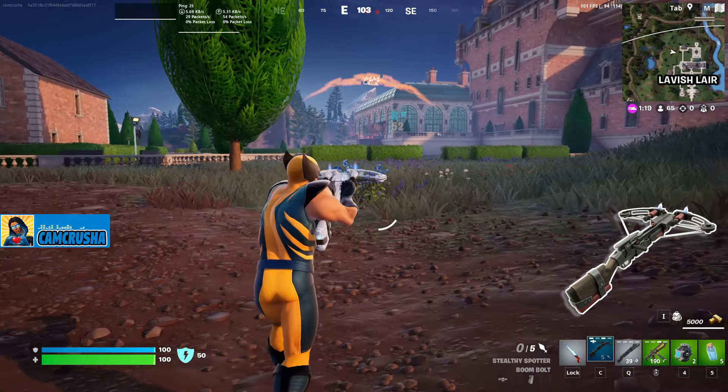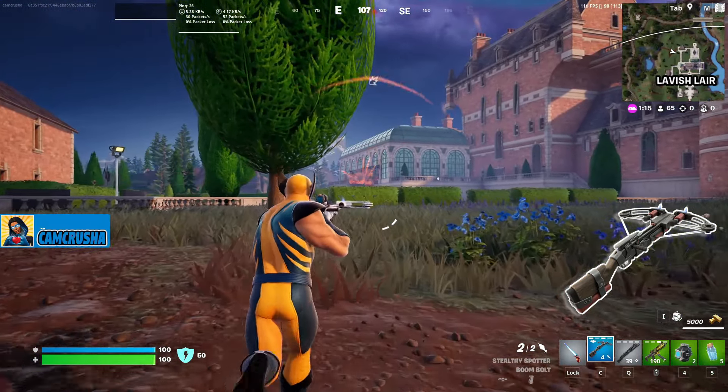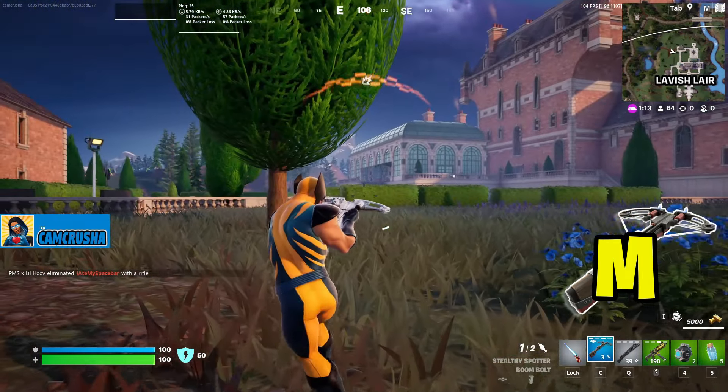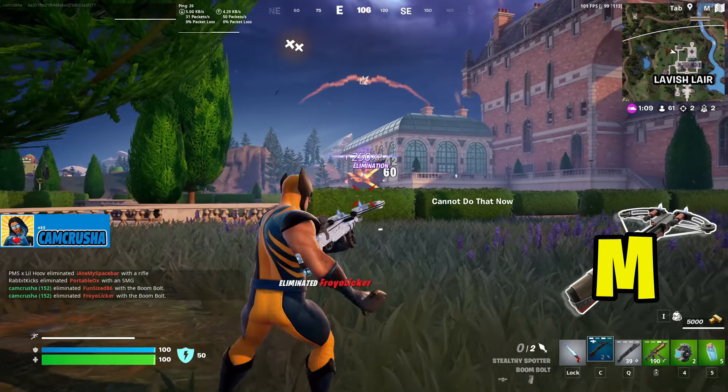Boom Bolt is hands down a 2 Jonesys — 100% cheese item, and somebody's gonna be running it in a match, guaranteed. Plus, rocket ammo is harder to find. The Mythic version of the Boom Bolt is a 3 Jonesy. Solid mods, and if you acquire it, you probably have the Unlimited Ammo Metal as well. Definitely better than the non-mythic.